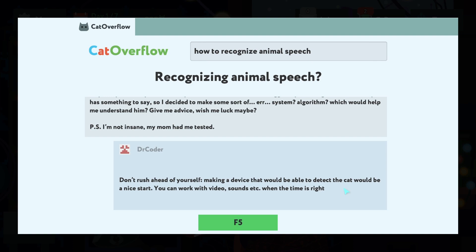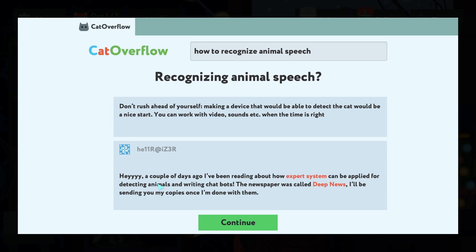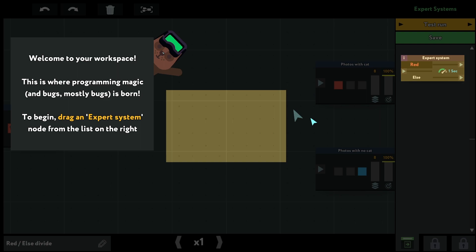Don't rush ahead of yourself — making a device that would be able to detect the cat would be a nice start. You can work with video, sound, etc. when the time is right. A couple of days ago I've been reading about how expert systems can be applied for detecting animals and writing chatbots. The paper was called Deep News — I'll be sending you my copies once I'm done with them.